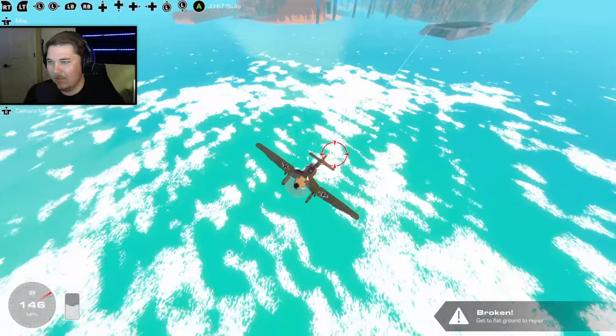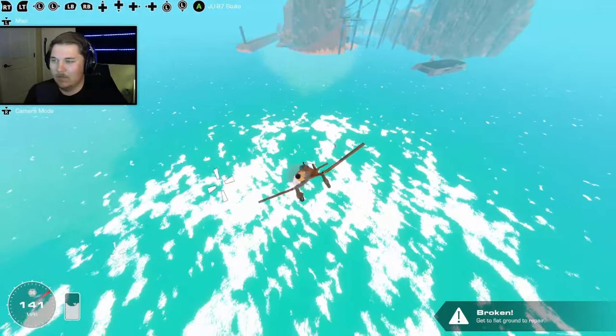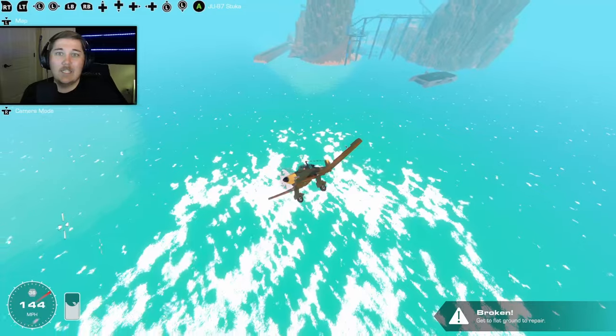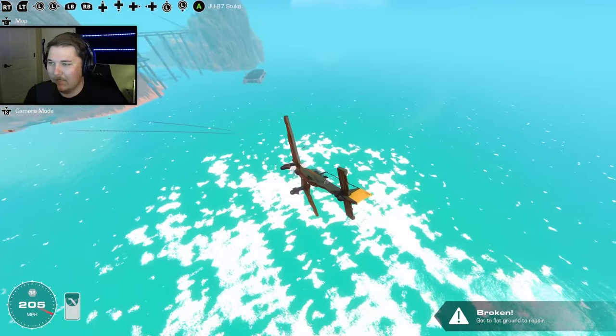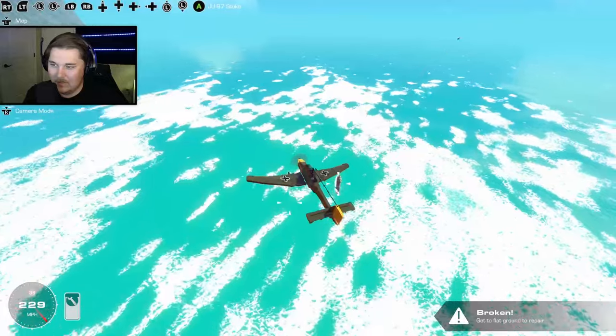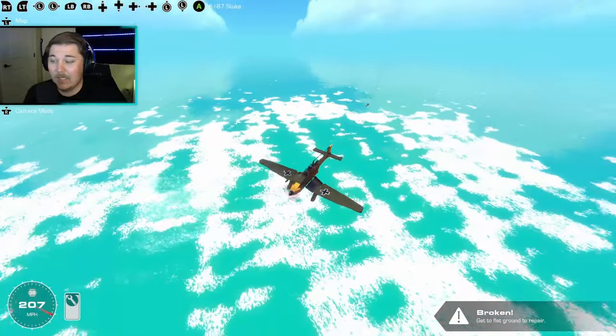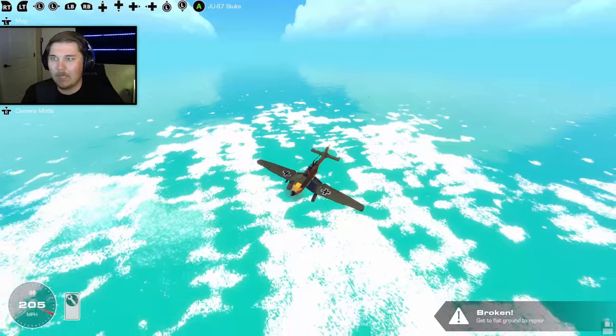Looks pretty lined up. We got some hits on the stern — back of the boat, we got a hit on its butt. Let's see if we can get a flyby here. It looks like it lost its propulsion, it looks like it's a sitting duck now. Once we have a repair token back, we'll give it another go.